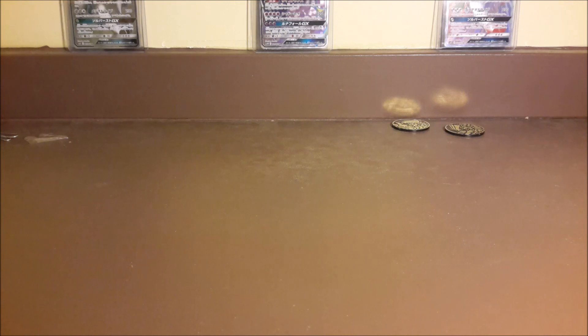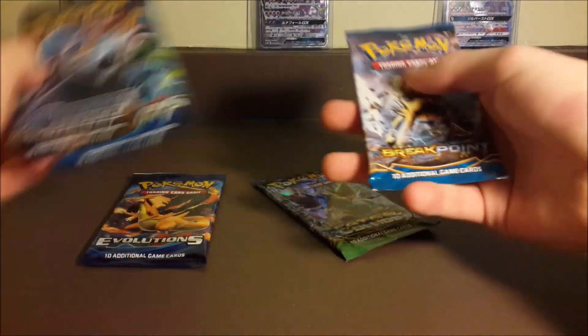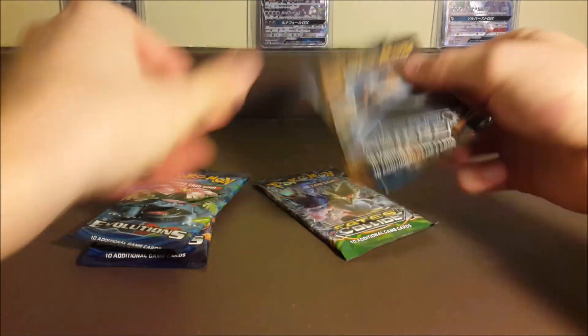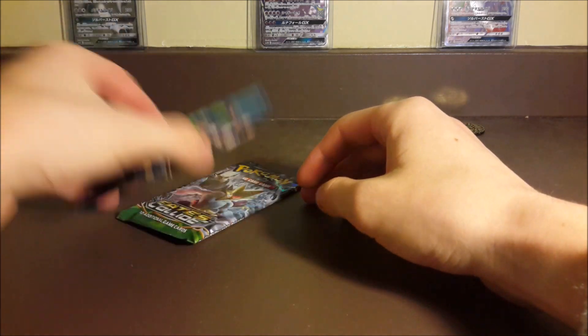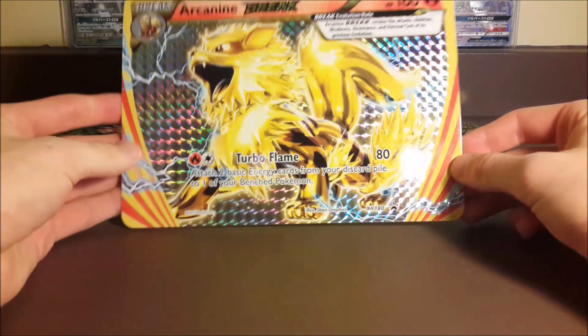There's also a code, and it's facing outward, so let me take the code out first. I'll get it on screen and we'll get these packs opened. The five packs we got are an Evolutions, Fates Collide, Steam Siege, another Evolutions, and a Breakpoint. We'll open from newest to oldest, and we also have the jumbo Arcanine Break.